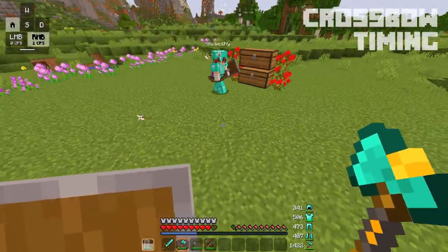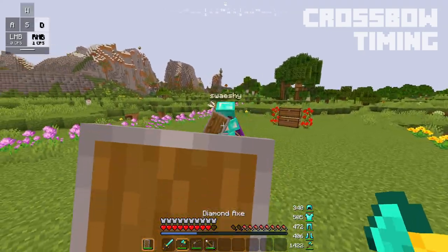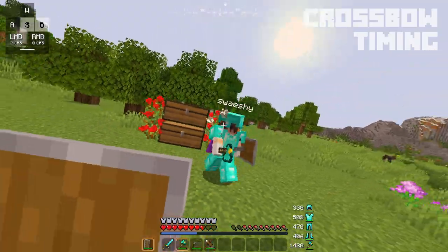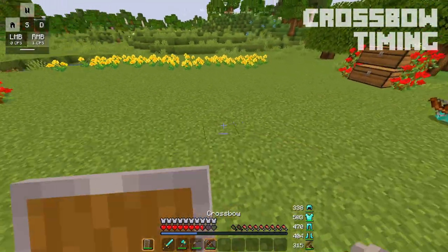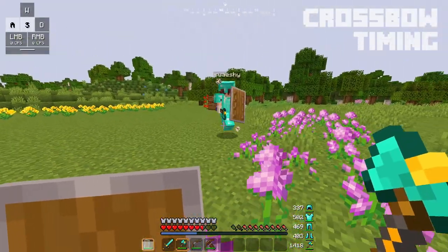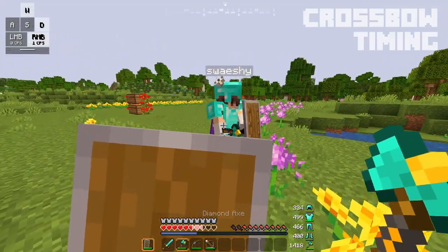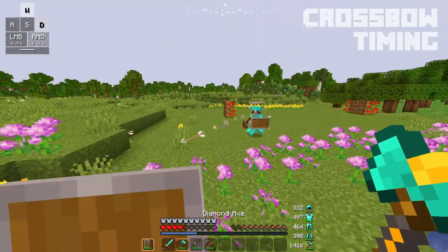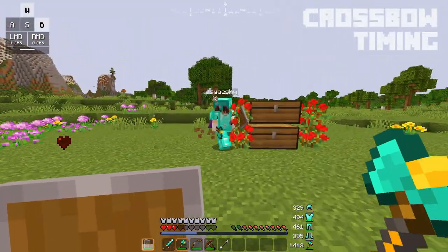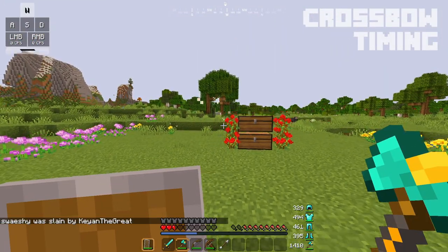You usually want to shoot your crossbow after an interaction — after you do a shield dance and a trade, or something along those lines. However, you really can shoot a crossbow whenever you want, as long as you are out of range of the opponent. The reason to do it after an interaction is that you'll have time to reload — you can reload the crossbow and then go back in for another shield dance. You might also want to reload a crossbow in between bowing battles, when you and your opponent are far apart shooting bows at each other.